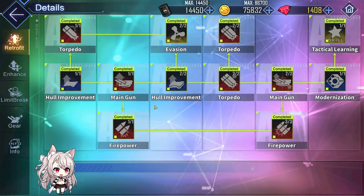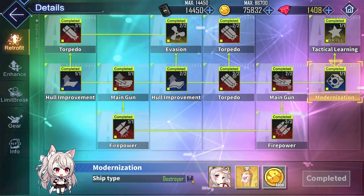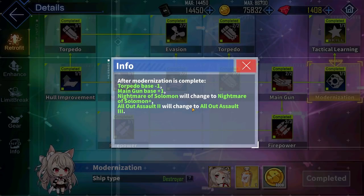Her Retrofit gives her a bunch of stats, enhances her all-out assault, and grants Yudachi another main gun mount, making her a sort of hybrid destroyer that can deal damage with both her main guns and torpedoes — similar to Suzutsuki.